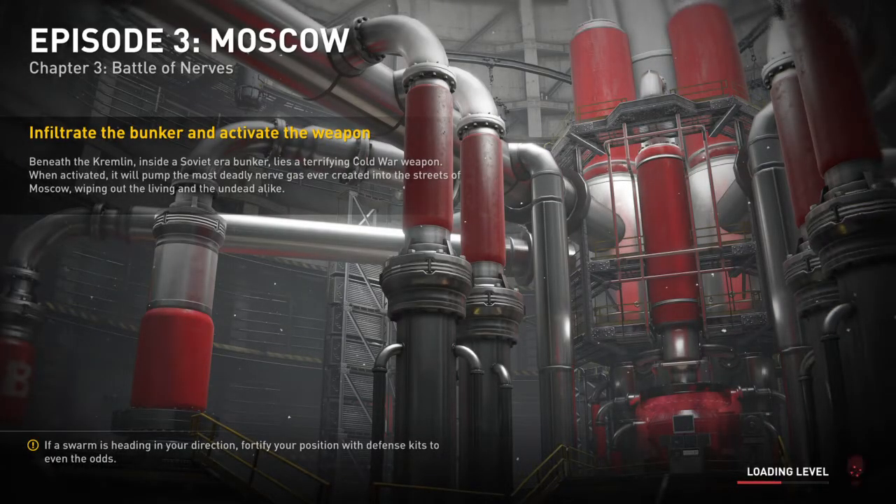Beneath the Kremlin, inside a Soviet-era bunker, lies a terrifying Cold War weapon. When activated, it will pump the most deadly nerve gas ever created into the streets of Moscow, wiping out the living and the undead alike. Why would you do that? They're still living! The part where you're killing the undead makes sense, but killing the living too - that's just messed up.